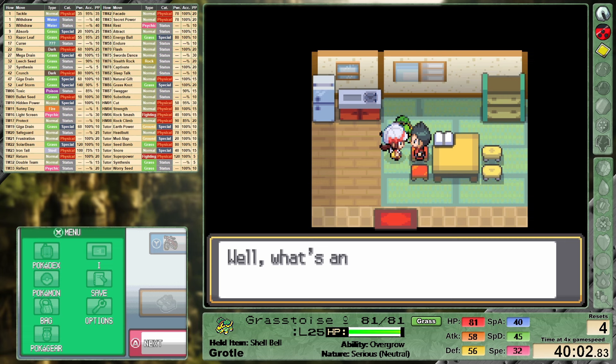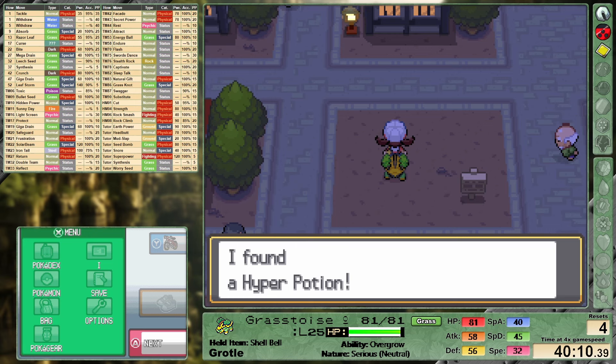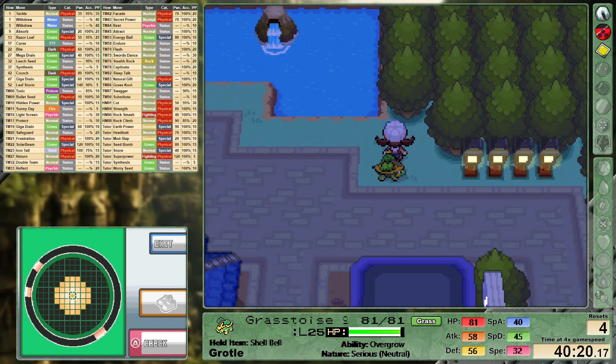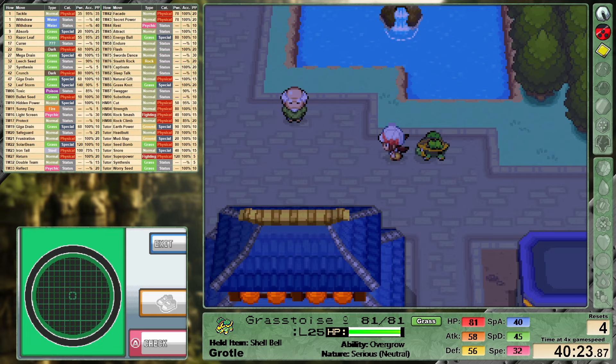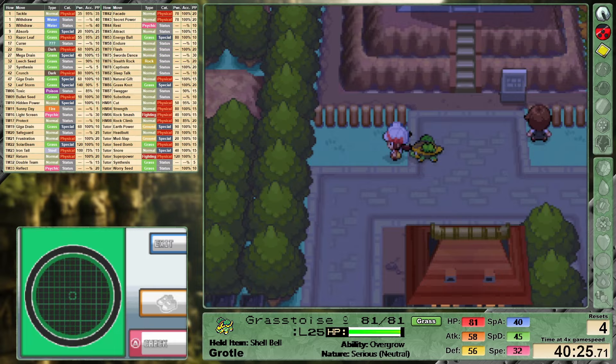I then use the Squirt Bottle on the wiggly tree thing that blocks the way to Ecruteak City. One of the new mechanics introduced in this generation is the Dousing Machine. There are quite a few hidden items that can be spawned in a radius of an area. A prime example is the rare candy in the corner of Ecruteak City — you can see on the radar that there's a tiny dot that appears, and I can move around and watch how this dot moves to pinpoint exactly where that item is. Picking up this rare candy is the one and only time I'll be showing the Dousing Machine in this run.